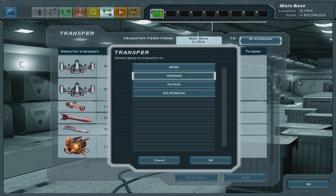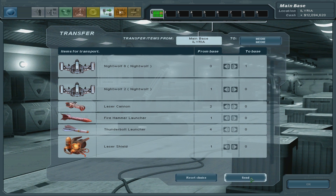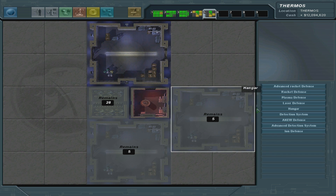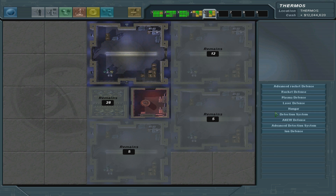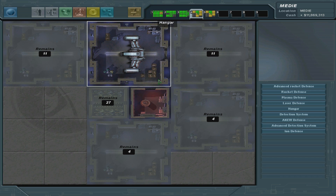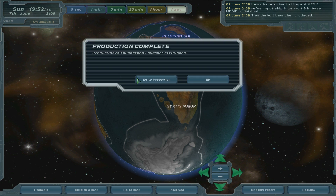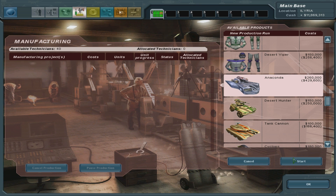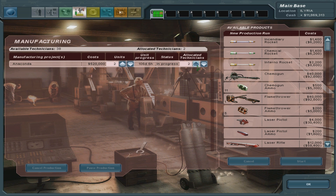Let's go to Midyear. There we go - construction is complete over here. Excellent, more hangars! We have the interceptor. Thunderbolt launcher is finished. So now we're going to make some anacondas - two of them, in fact, maybe even more. I might make more for each base so they have some proper defense. Five days, nice.